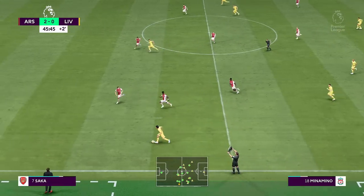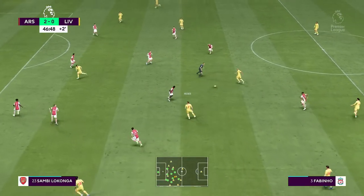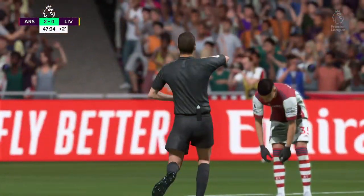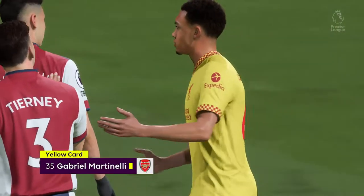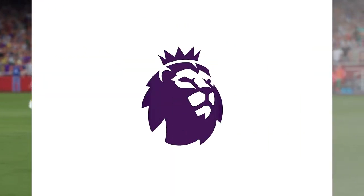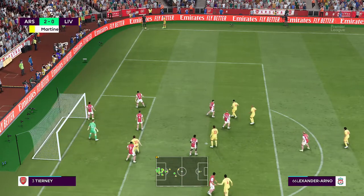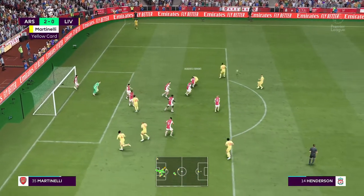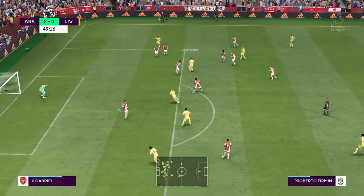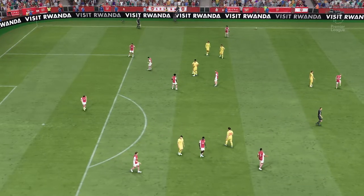Two minutes of stoppage time coming up. Andrew Robertson. Here's Milner — attempting the through ball. Oh, good save! Well, the referee allowed them to continue but now he's going to go back and hand out the yellow card. Well, he thought he was going to get away with that but quite rightly he's got a booking. Let's see about the delivery. Henderson — tremendous challenge. And the whistle is sounded for half-time in this game.